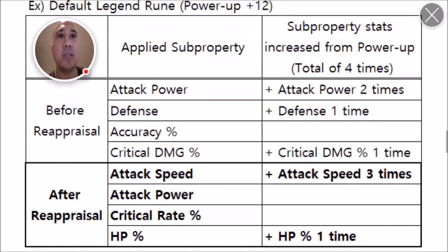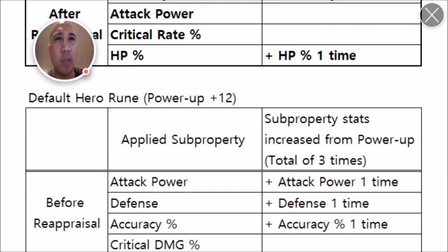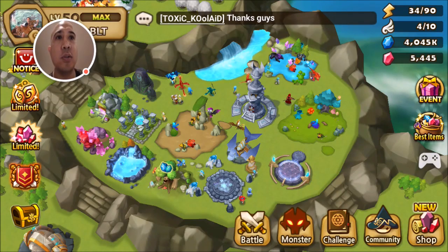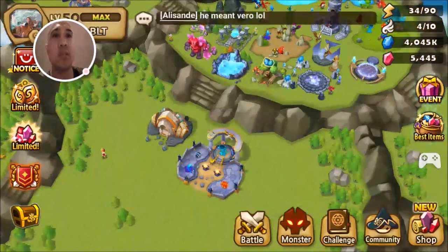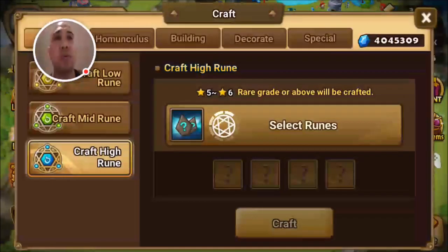You can't do it until the rune is at plus 12. You need another one with the hero rune, but to be honest I recommend you save this for those legend rune, six-star rooms. So let's take a look at the next example — where to find the stones to make them.